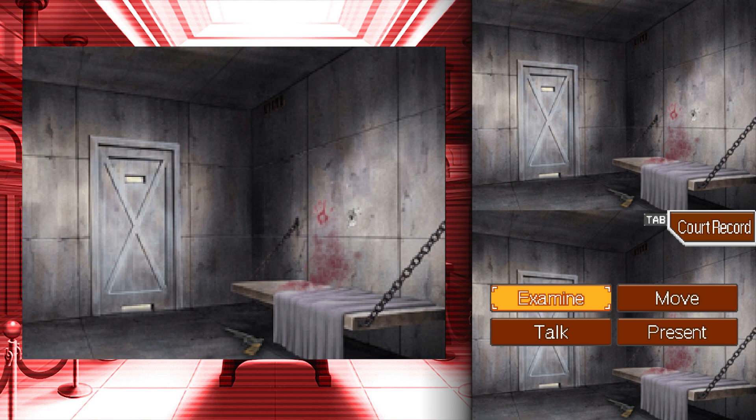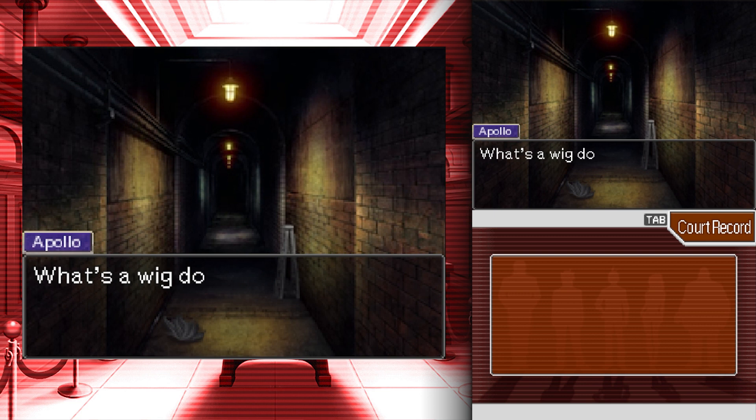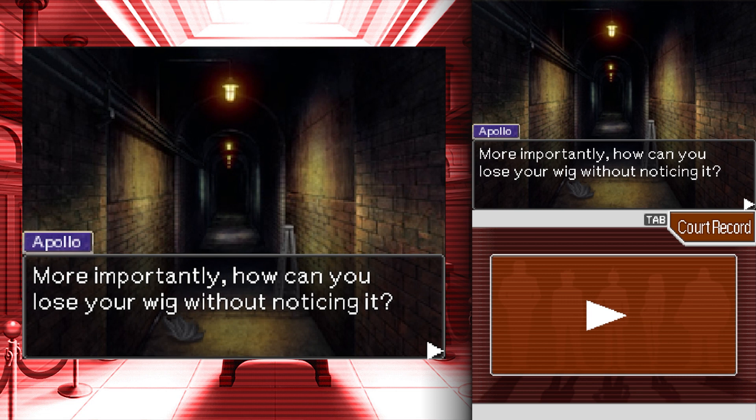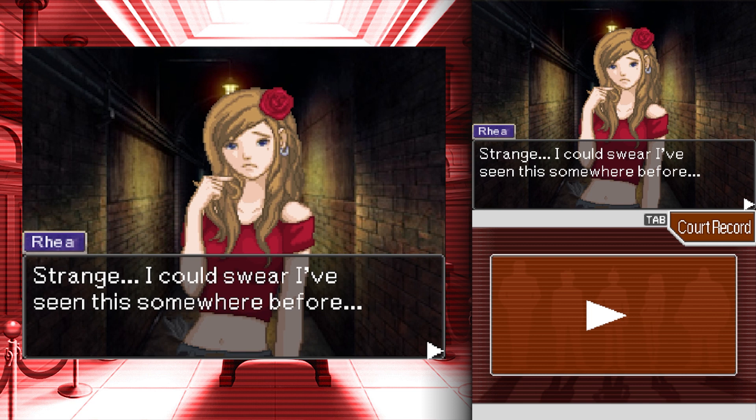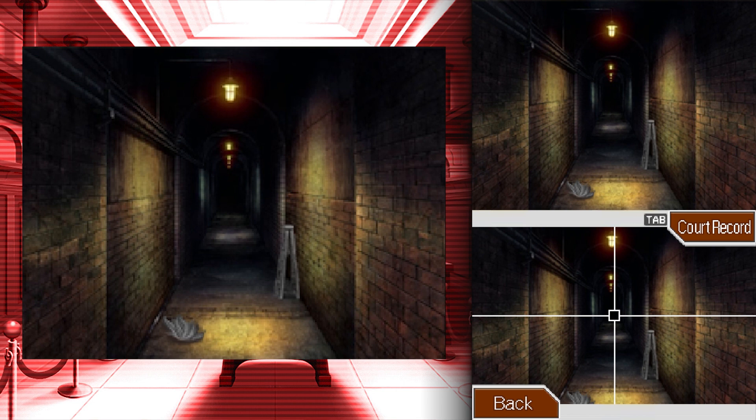It's a nice touch. We gotta look around a bit more. Oh yeah, there's a hallway — what's that on the ground? What's a wig doing here? More importantly, how can you lose your wig without noticing it? Strange. Someone dropped a wig — it belongs to one of the guards.